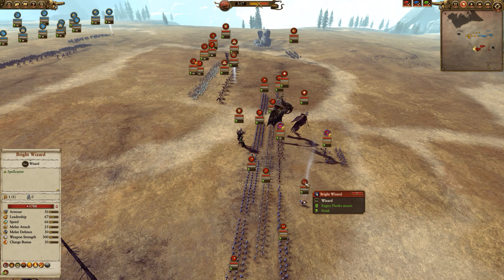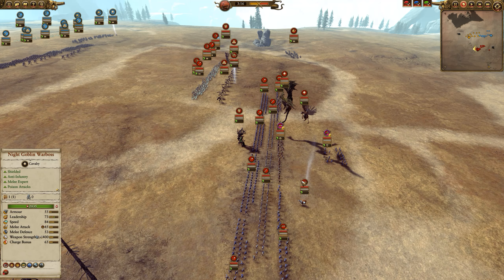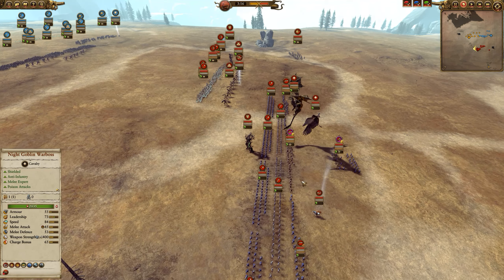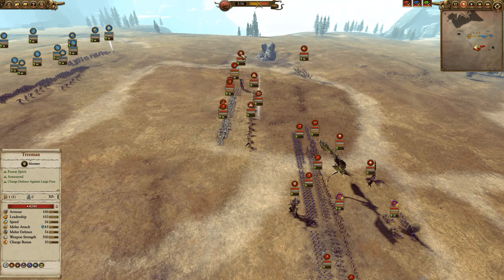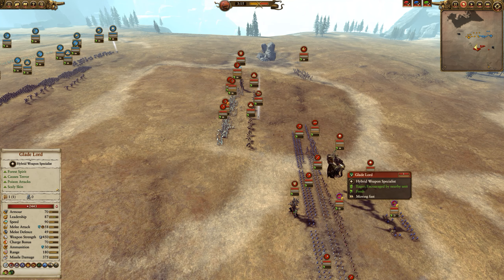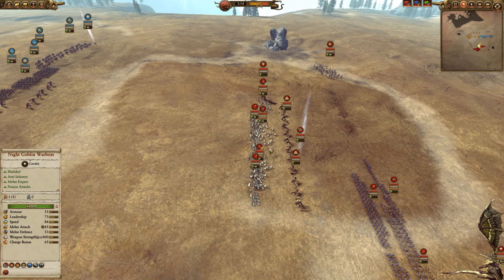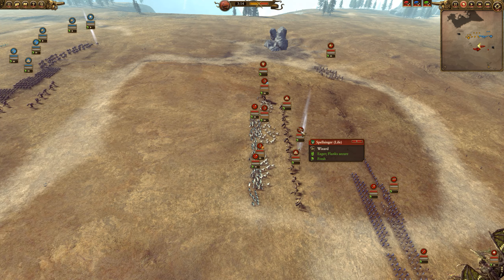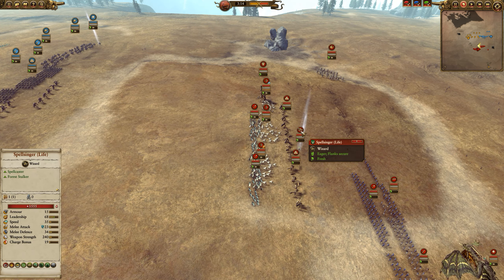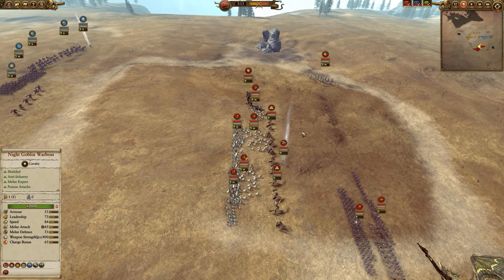And then they have the Bright Wizard with the AoE spell, Fireball, and the raining spell that I never remember the name of. For the Wood Elf player, we have two Ancient Treemen being led by the Glade Lord - the female version on top of a dragon. The main line is going to be a couple of Eternal Guard with shields, a couple of Glade Guard back here, then Shriekin, and then the Spell Singer of Life with a couple of heal spells and the defensive armor spell.